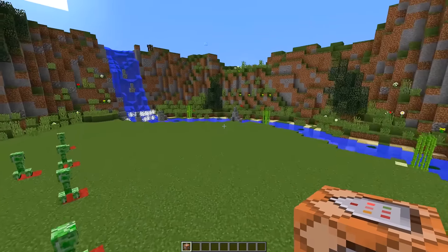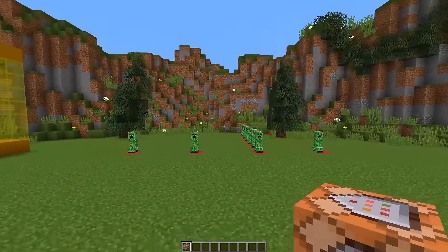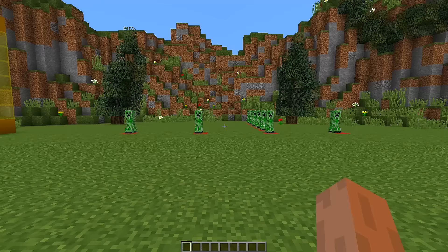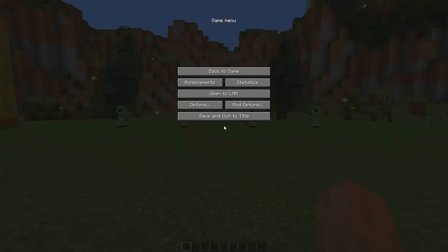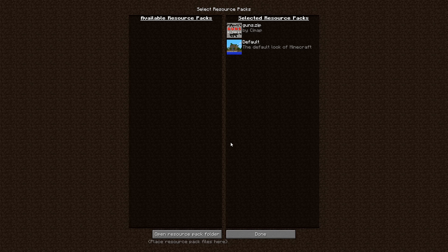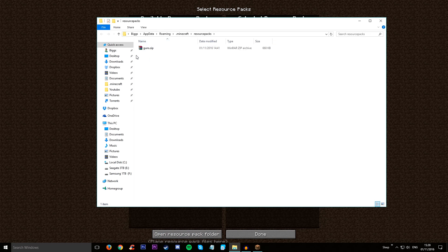Before we start messing around with the guns, we need to add a texture pack. Download the texture pack — the download link will be in the description. Once you have it, put it inside your texture pack folder by going to Options, Resource Packs, and clicking 'Open Resource Pack Folder'.